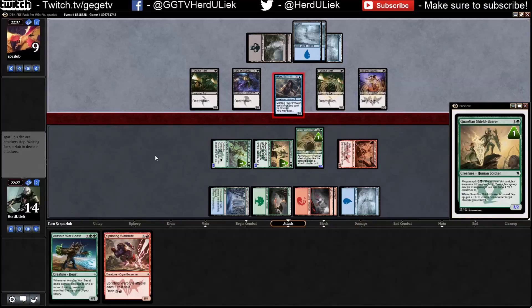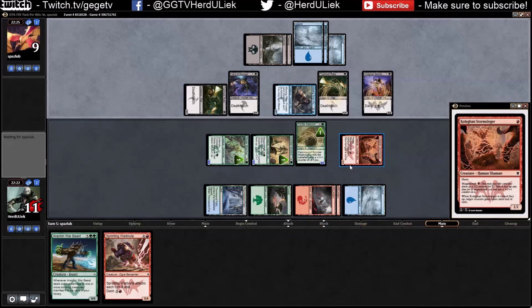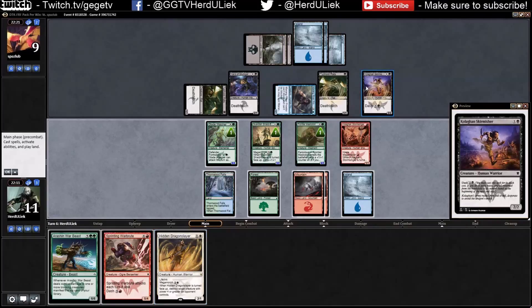He's just going to keep attacking me with that guy. Three damage — please give me something good. I don't think I really need this guy anymore right now, because he has nobody with power four or greater. So if I take this out with dash right now, what will happen?